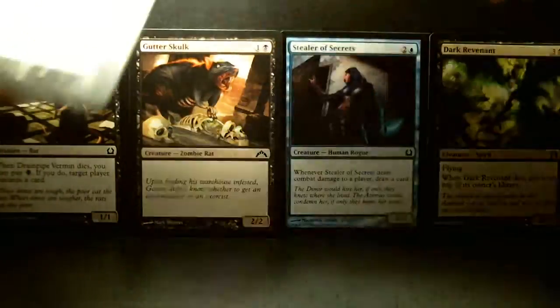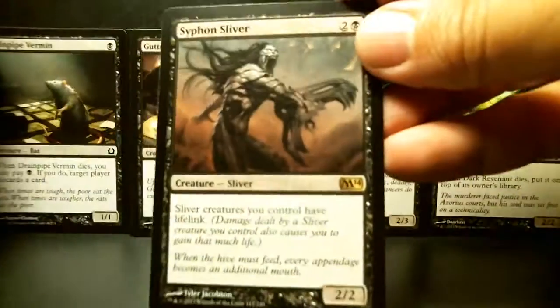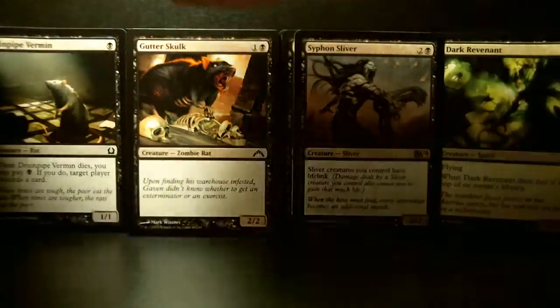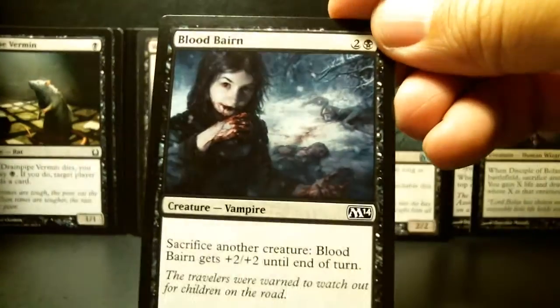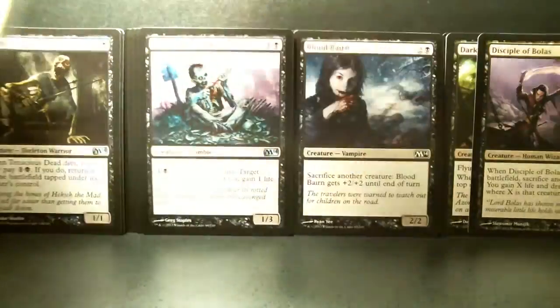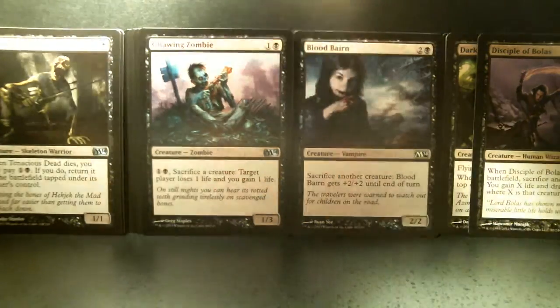I'm not too happy that Doom Blade is now a common. There's a nice rare Sliver that I think I picked out of the pack itself. This also came out of the pack - the M13 pack - Disciple of Bolas, so I've got some nice rare pulls. Interesting artwork on Tenacious Dead, and it came from the selection of cards that comes with the toolkit.